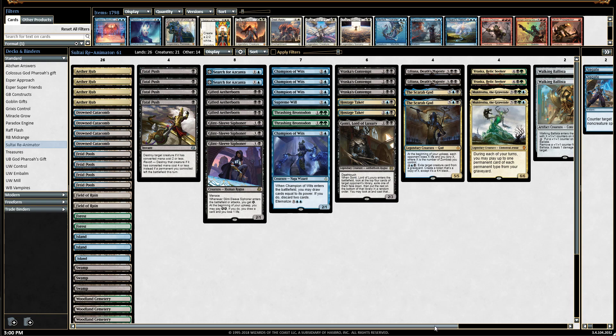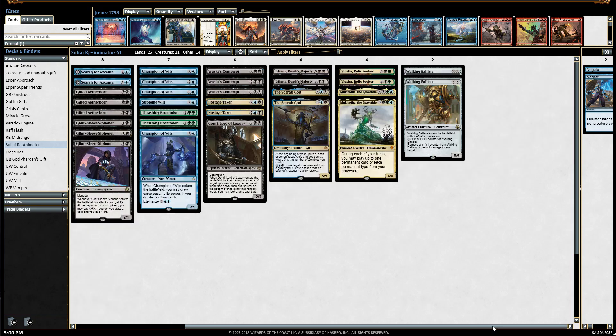Moving to our finishers, we have two Scarab Gods. Obviously, if we're reanimating something, Scarab God is great for that and fits perfectly on the curve at five mana. There's nothing else more to say — it absolutely must be included in this deck.